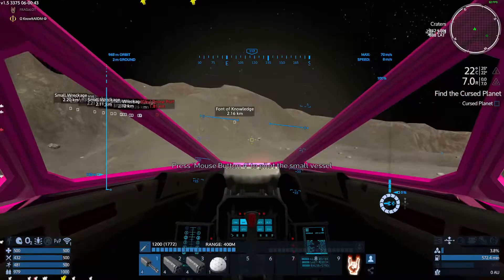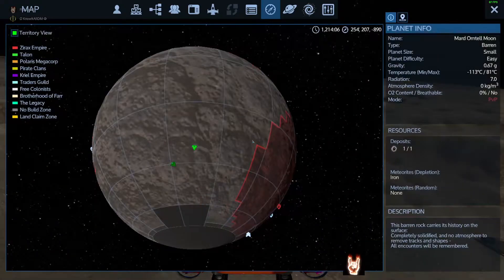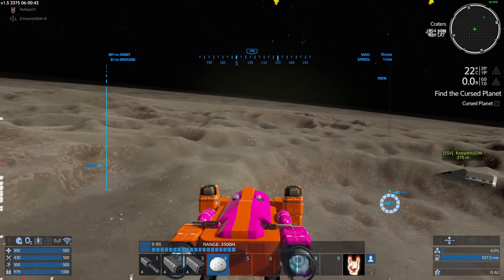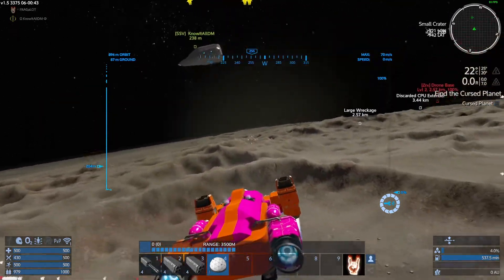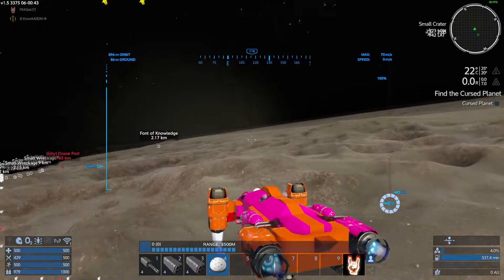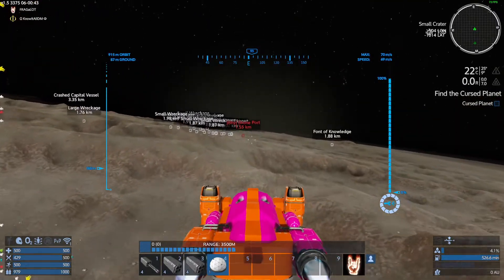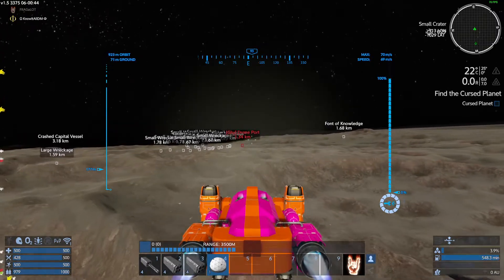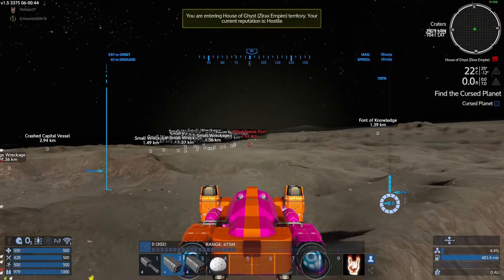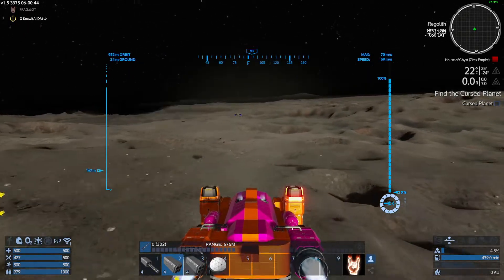That might be a better option for us. There's a drone port directly ahead of us. What's a drone port? It's a relatively small Zirax base. The font of knowledge is part of the original thing. I'm gonna stop right here — there are four Pentaxid deposits really close to each other, so I'm just gonna grab them real quick.